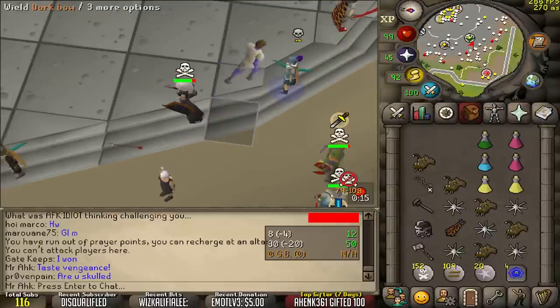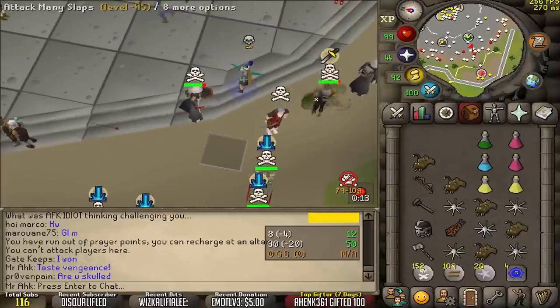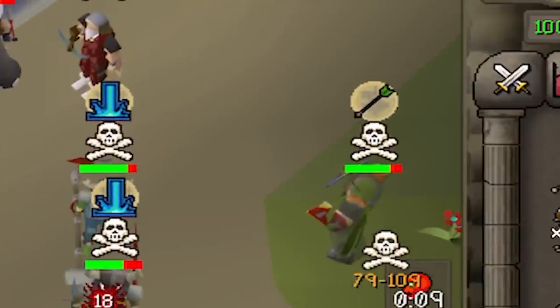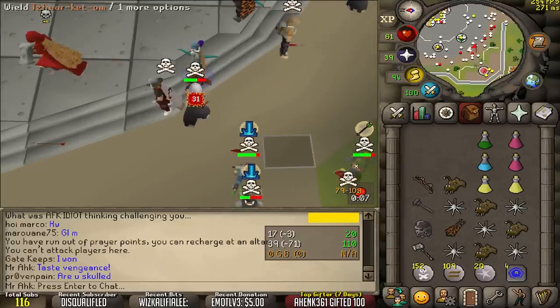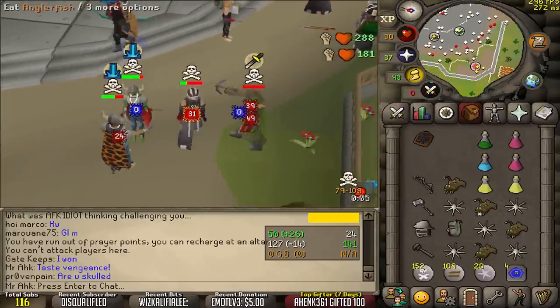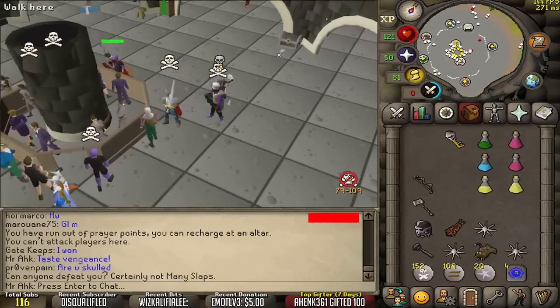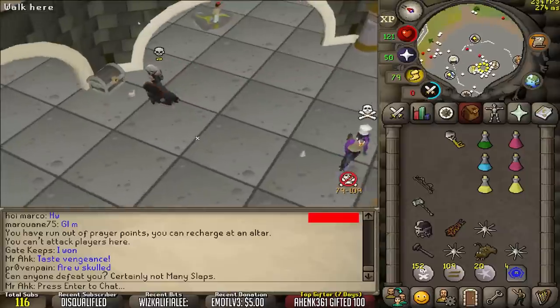Oh, that's how we're going to play it, eh? Look, I have a dark bow. Too easy. Mr. AHK is un-ragable. It is what it is.